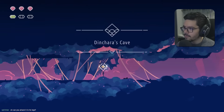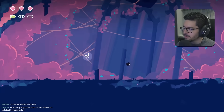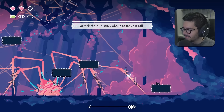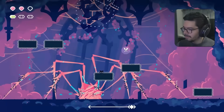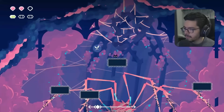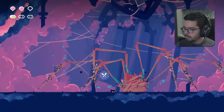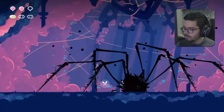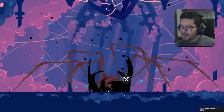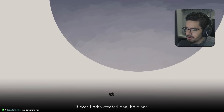We take unexpected damage and were at one HP without realizing it. After winning the boss fight, we kill the big spider and absorb its dark energy.